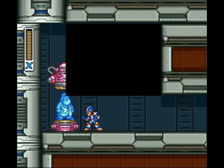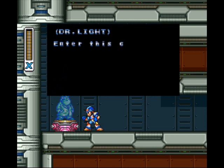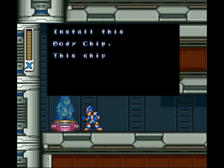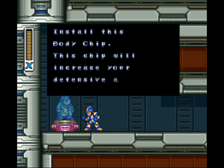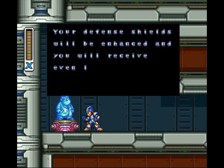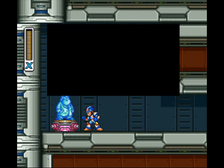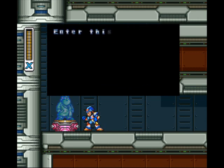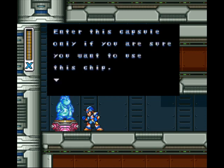Pink Capsule! Enter this capsule. Install this body chip. This chip will increase your defensive ability. Your defense shields will be enhanced, and you'll receive even less damage. Your body can only handle one of the four enhancement chips. Enter this capsule only if you are sure you want to use this chip.